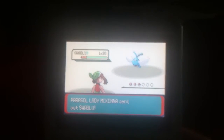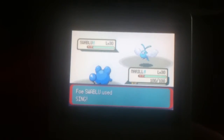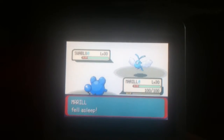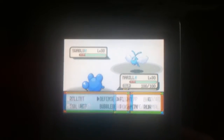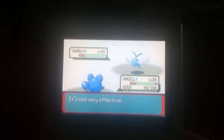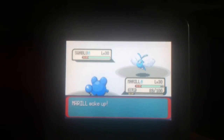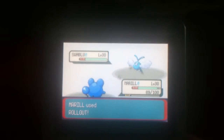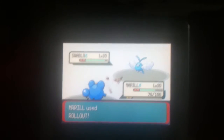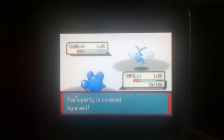Parasol Lady McKenna — what do you got? Something weak to flying? Yep, another thing weak to rock type. We'll do Defense Curl again because this thing does have Sing. Steel Wing — so apparently this lady has the exact same Swablu as the first trainer. The moves it knows seem to be Steel Wing, Safeguard, Sing, and Peck. Rollout, my homies! Yeah, and there's Safeguard. Did I call it or what? Alright Marill, keep rolling!